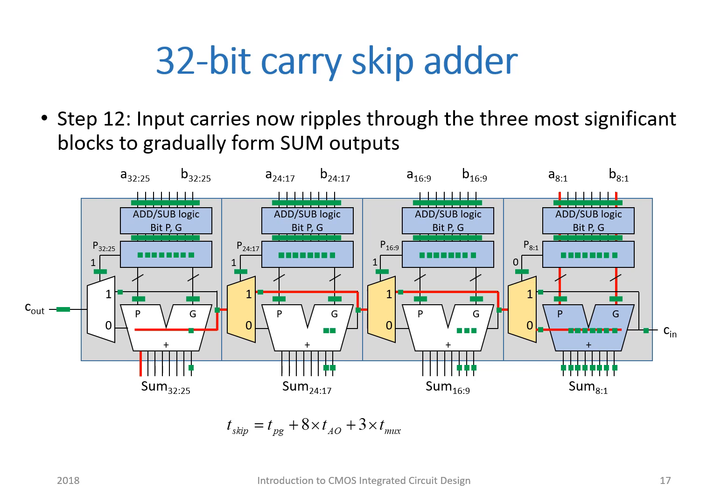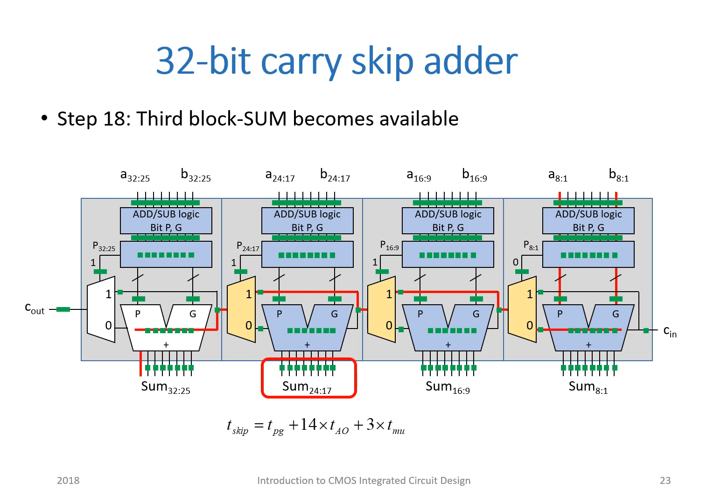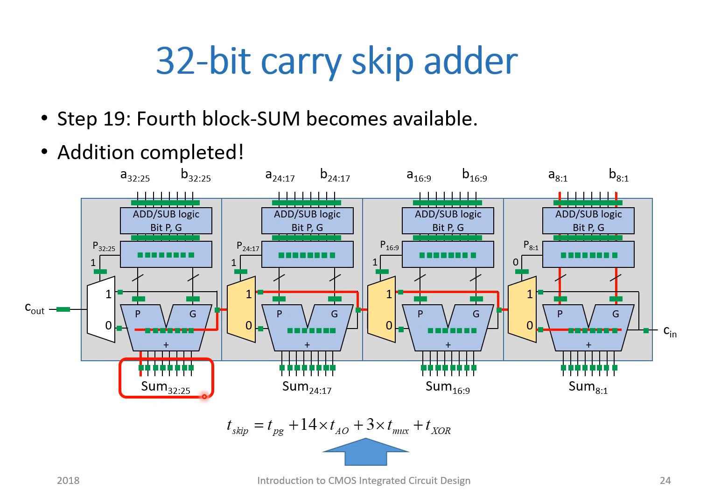Through the following steps, the input carry now ripples through the three most significant blocks to gradually form the sum outputs. The second block sum becomes available, then the third block sum becomes available, and finally the fourth block sum becomes available, and addition is completed.